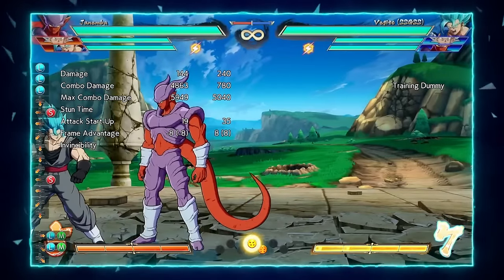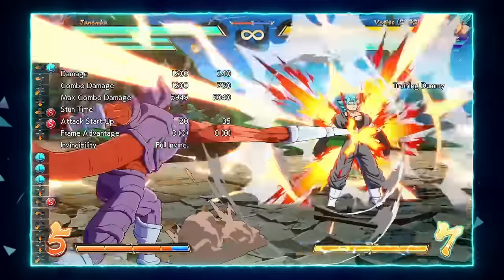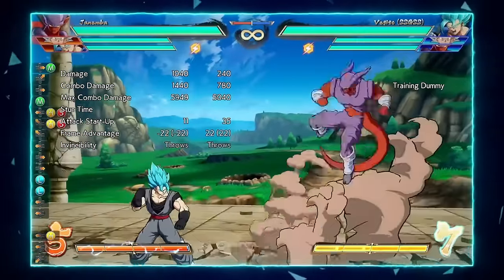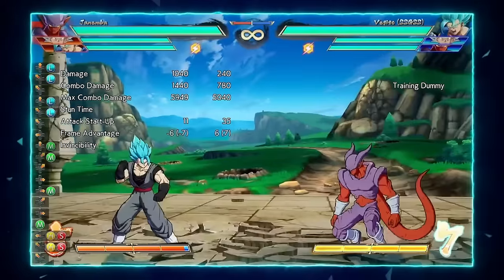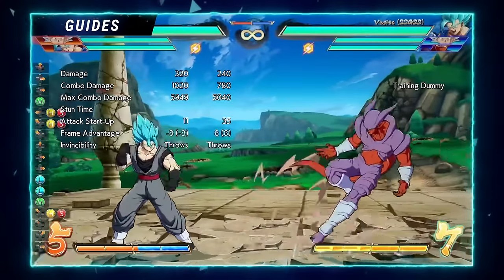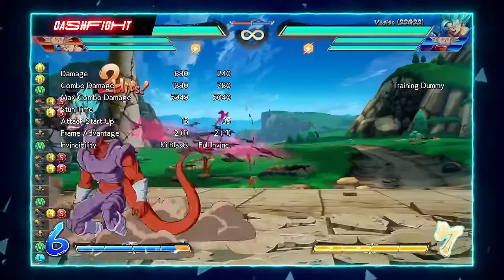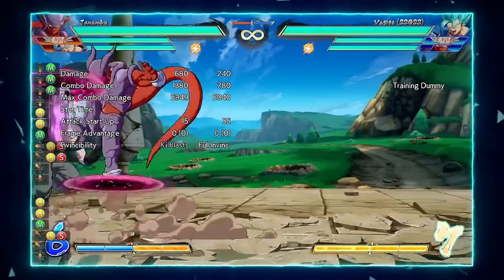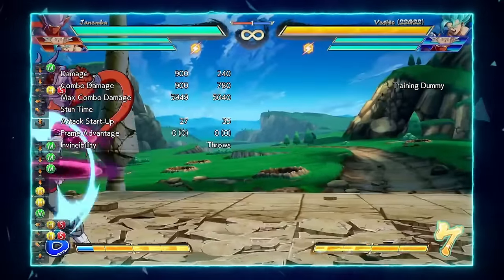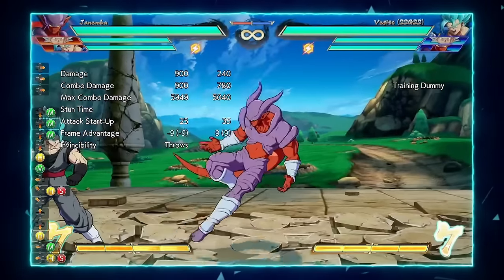It becomes a mix-up that's very hard to see — I don't think it's reactable. It's especially not reactable when you add assists into it. His cross-up is really good, and his air buttons are really amazing for putting somebody in block strings — you can even get a double overhead, or almost a triple overhead, which is really hard to see.